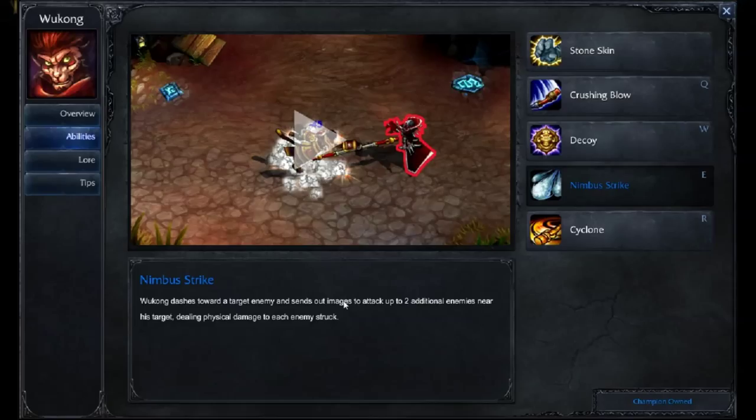Nimbus Strike, your E — Wukong dashes towards a target enemy and sends out images to attack up to 2 additional enemies near his target, dealing physical damage to each. This is your dash, this is your initiating move, and this is what you're going to be maxing out first. Your Crushing Blow will be second, and your Decoy last. In your pokes, this is going to do a significant amount of damage, hitting 2 other enemies near whichever your target is.